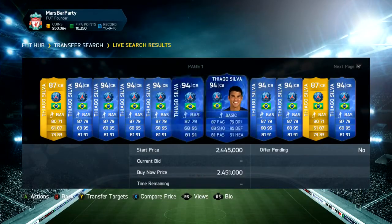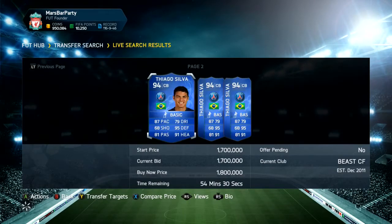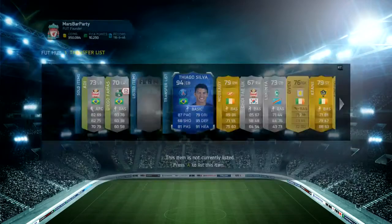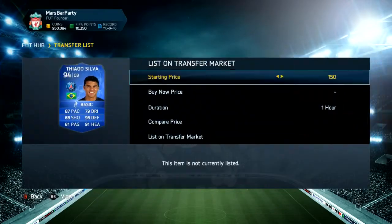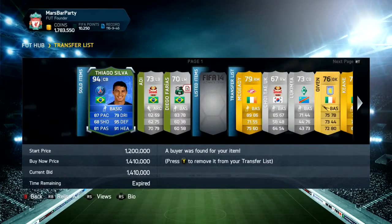So there we have it guys — we pulled ourselves a Thiago Silva Team of the Year, 94-rated, 87 pace, 95 defending. What a card he looks like, so I may have to try him in a squad or something. But yeah, first owner and everything like that, and we actually go on to sell him — you'll see in a second — for 1.4 million coins.